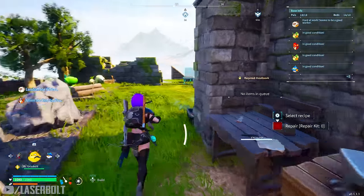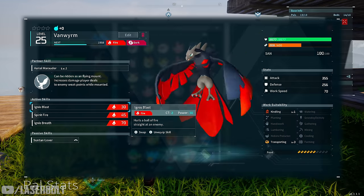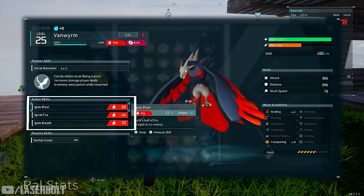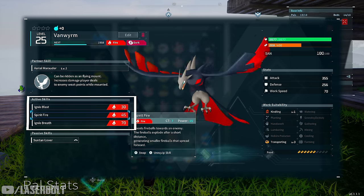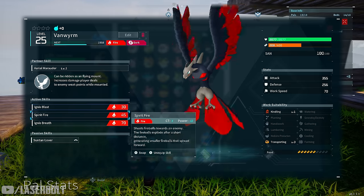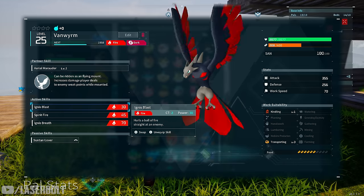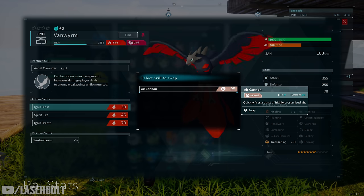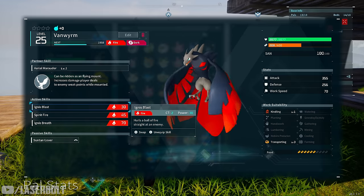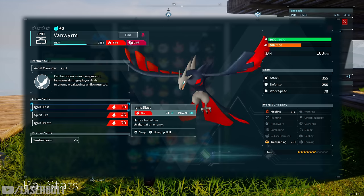Active skills are what the pal uses in combat. They're based on casting speed — cast 2, cast 7, cast 15 — and you can actually change them. As your pal fights enemies, they unlock new traits that are interchangeable with existing slots. So if a skill is too weak or doesn't fit, you can swap it out — or switch affinities like fire to earth depending on who you're fighting.